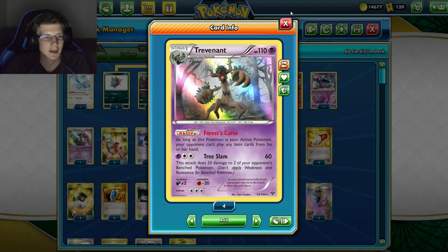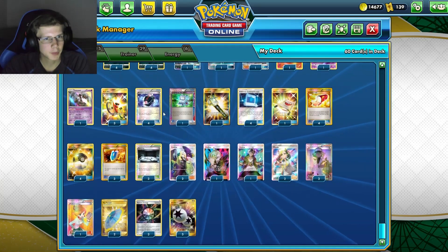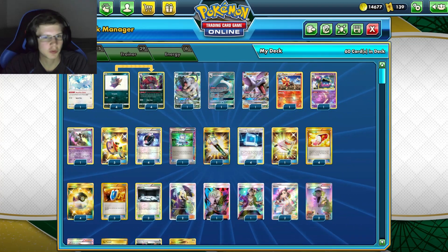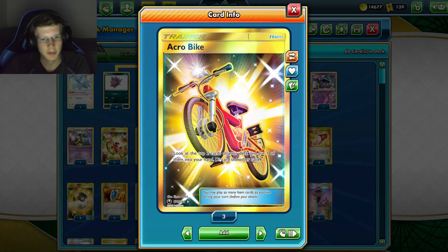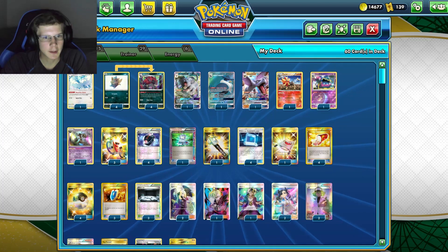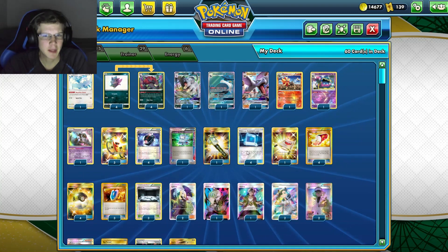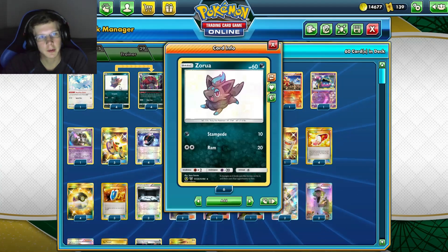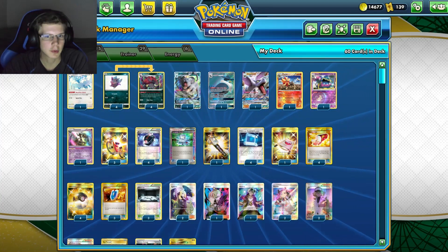That's the Pokémon lineup. For trainers, we've got three Acro Bikes for a fast start — look at the top two cards, put one in hand, discard the other. Four Battle Compressors for discarding Pokémon into the discard pile. One Computer Search, one Field Blower, four Pokémon Communications. I may have put too many Communications in this deck, but they're good for swapping out a guy for a Zoroark or putting someone back into the deck.